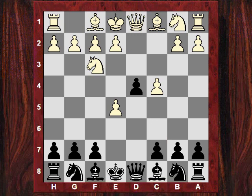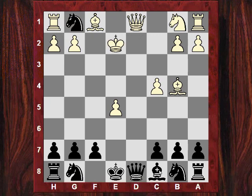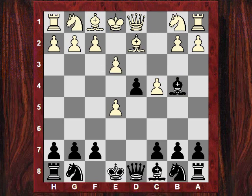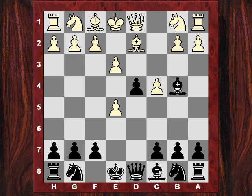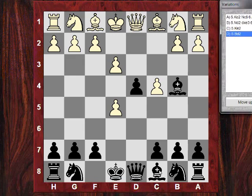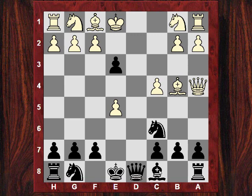But the critical splat line, as I say, is not Nf3 — it's this e3 immediately. Let's see — yes there's a check line where white throws in the check. So say here Qa4 check — what would you do here? Well you're still sacrificing that bishop, because now you have the powerful move Qh4, rather unsubtly hitting that f2 square.